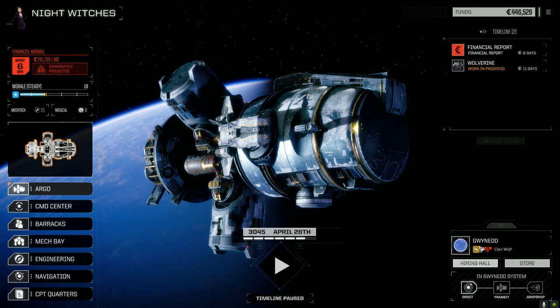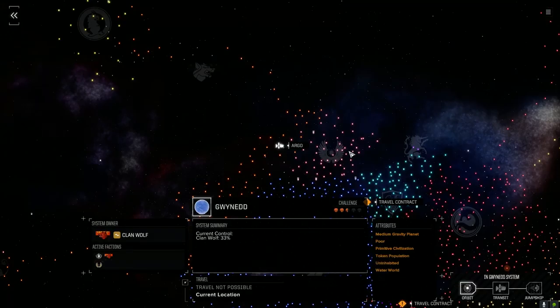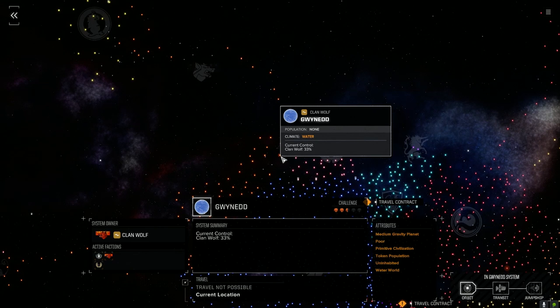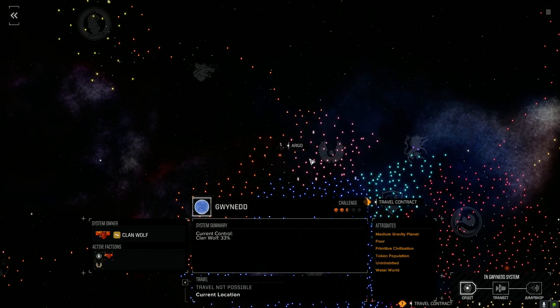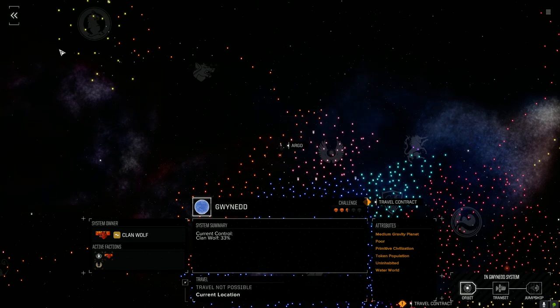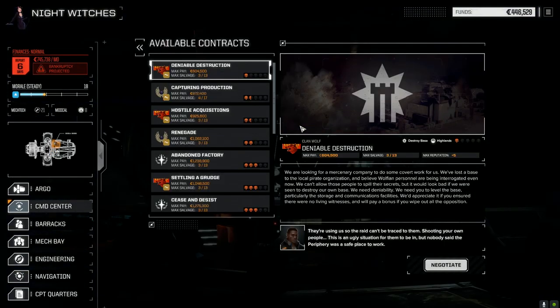We're still on planet Gwynedd. I realized why we weren't affecting the percentage of ownership - in order to affect ownership we have to be allied with the Velcrit. I think they changed that from before, but it's a really great addition - it forces you to choose sides, which is kind of cool. There's a contract I want to take against Clan Wolf.